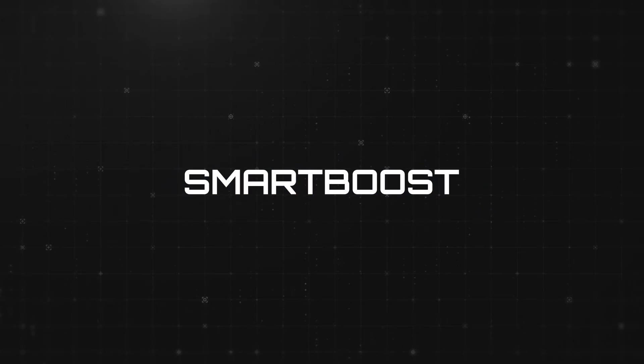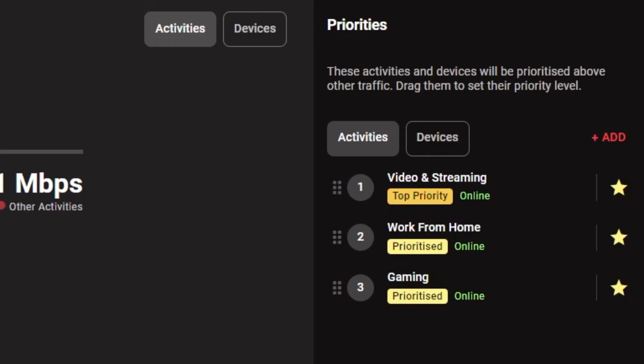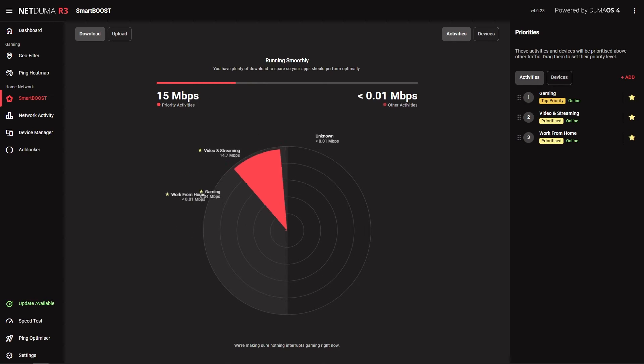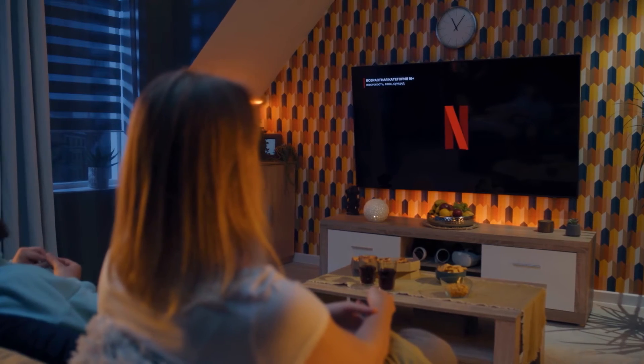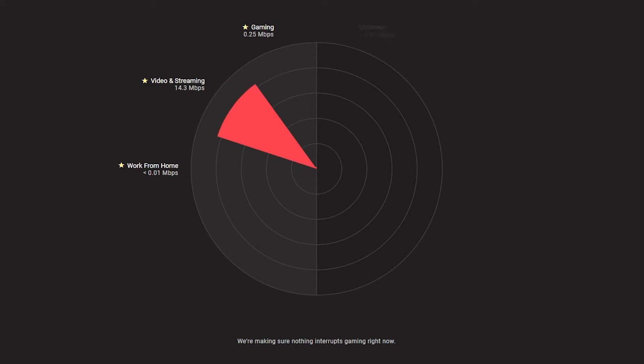That's two out of three features set up. The final feature in this video is Smart Boost. It's our ultimate QoS solution and the other feature that will help to stabilize your connection. Smart Boost automatically manages your bandwidth based on your priority list, ensuring whatever is important to you on your network doesn't get interrupted by anything else. To set it up, all you have to do is ensure gaming is on your priority list and move it to the top. If you don't have gaming on your list, you can add it using this button. Now that gaming is your top priority, Smart Boost will stop bandwidth-intensive activities like 4K streaming or file downloads from taking bandwidth away from your gaming. It also prioritizes the gaming traffic on your network, so if you're playing on a busy network, your gaming traffic will always be sent first, meaning nothing else will slow your gaming session down.